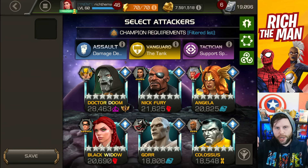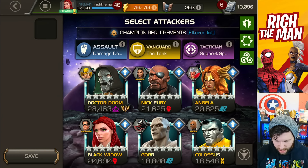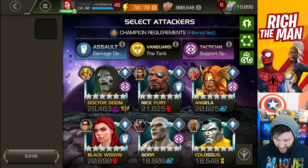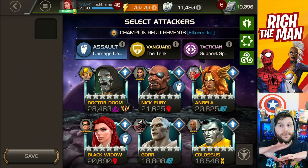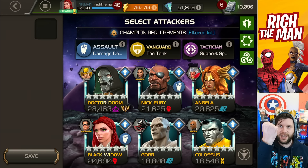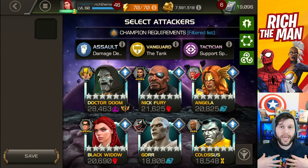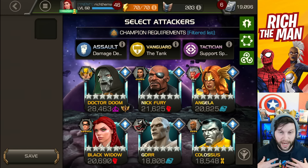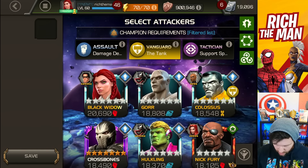When choosing your respective champion to go in, here's what I'd advise. If you're assault, I would click on vanguard and click on tactician to deselect them — that way you'll see everything with the fist emblem, which are the champions to use. For me, I've been assigned as vanguard, the tank, so I click that button and have a look at which ones are available.